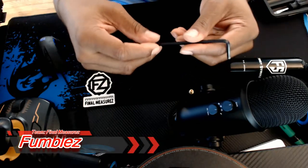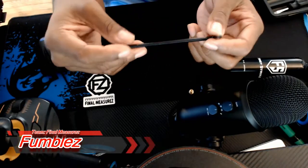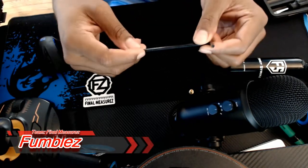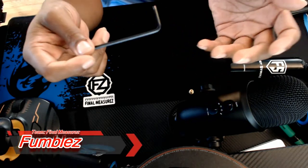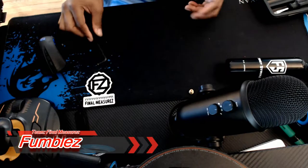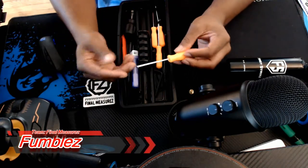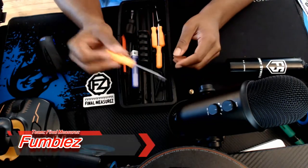If you go paintballing a lot, you always want to make sure you have the tools to fix your gun and get right back on the field. Most people drive very long hours to get to a paintball field, just to have the gun break and be stuck. So — basic toolkit. What's in my basic toolkit? First part: a pick. Good for taking off O-rings and small rings, because those evil small rings are hard for people with big hands to get to.